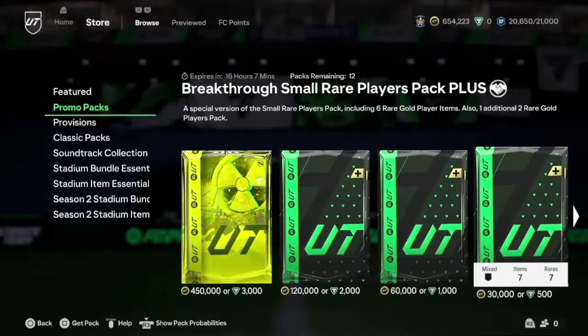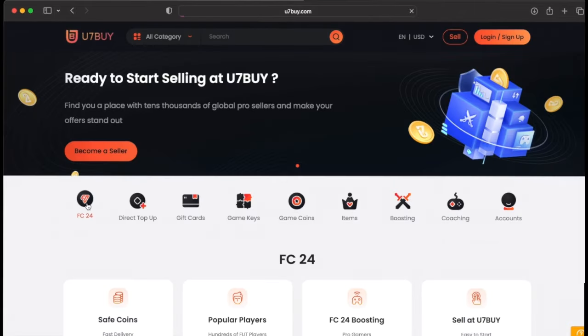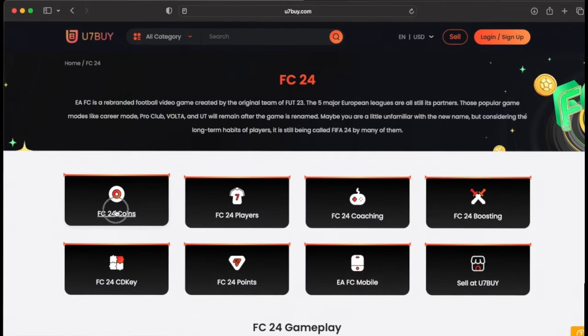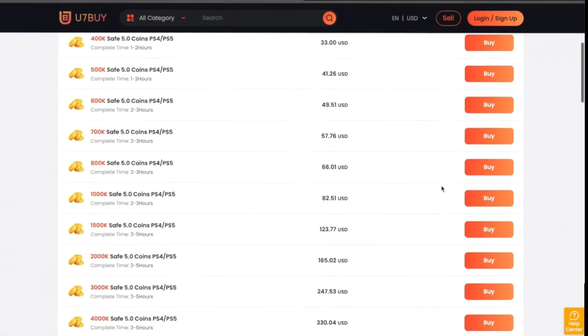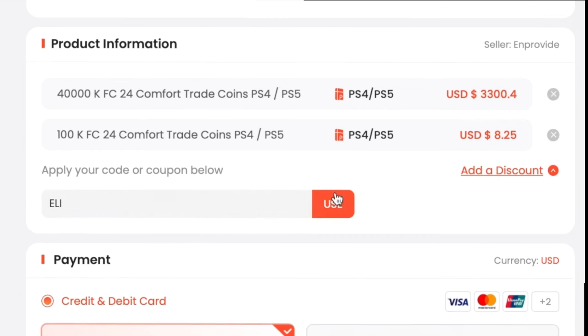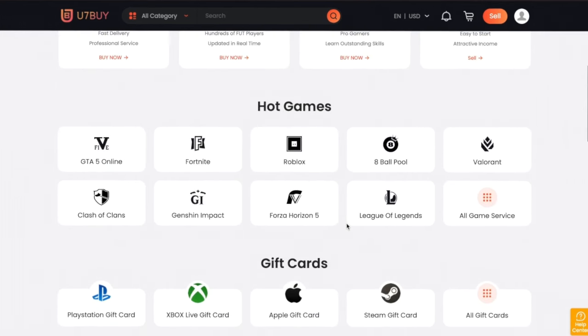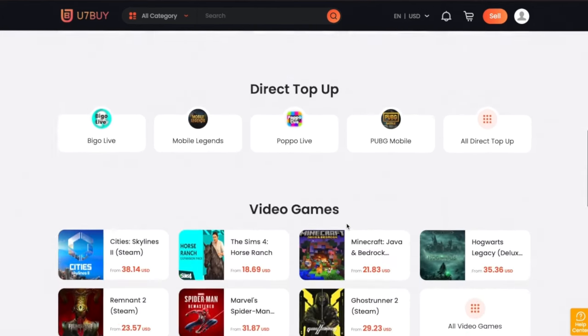If you need to make your team stronger, go to u7buy.com and buy yourself some cheap and reliable FC24 coins. Remember to use my discount code ELI to enjoy 6% off. Most of you guys know u7buy for its FC coin service, but u7buy also provides more game services like top-up mobile games, gift cards, game keys and more. Click my link in my description and enjoy the cheapest price now.